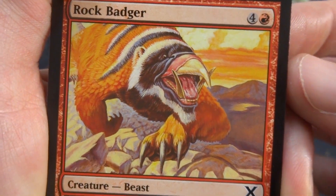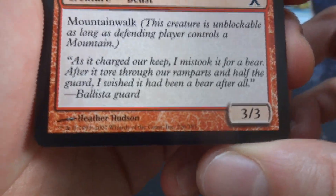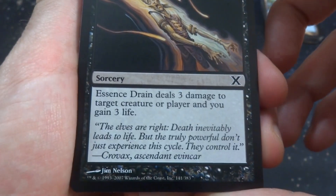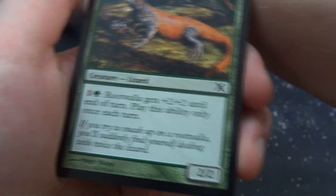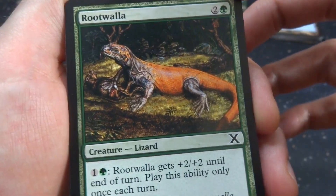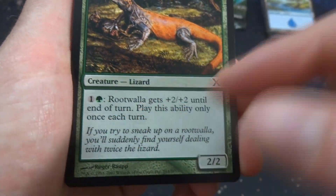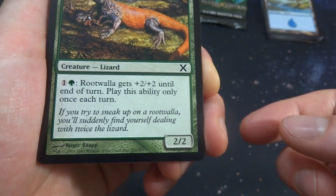Got Rock Badger — a very interesting sort of badger with a big bony beak on it. Four and a red, got Mountain Walk, it's a 3/3 creature beast by Heather Hudson. If you saw that, run away. Got Essence Drain — creepy looking art, looks like a person just kind of swirling into oblivion. Four and a black, it's a sorcery: Essence Drain deals 3 damage to target creature or player and you gain 3 life, by Jim Nielsen. Got Root Walla — such realistic art, like a Komodo dragon, so hyper realistic. Got his red scaly skin just hanging out in the forest. Two and a green, creature Lizard: one green, Root Walla gets +2/+2 until end of turn. It's a 2/2, plays ability only once each turn so you can make it a 4/4, by Roger Rowe.